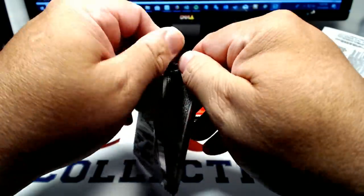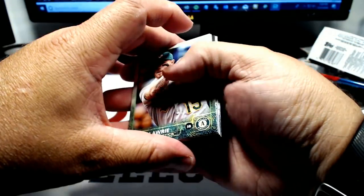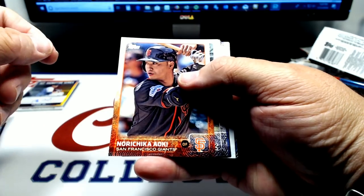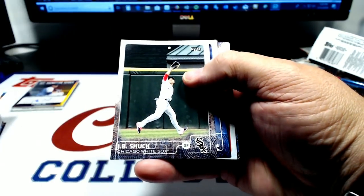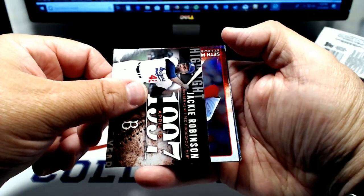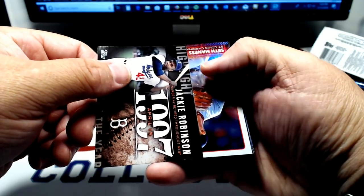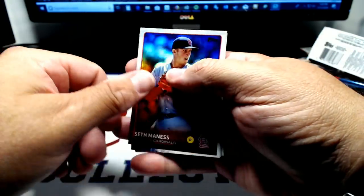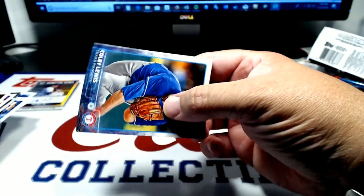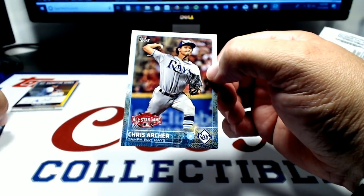2015 Update. This has got Lindor and Correa — take either one of them. Brett Lurie. Nori Aoki. JB Shuck. Adam Libertor rookie. Jackie Robinson insert of some sort. Seth Maness foil. Alex Wilson. Ezekiel Cabrera. Colby Lewis. And Chris Archer.